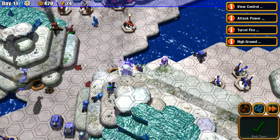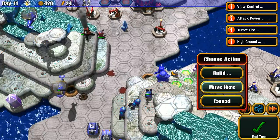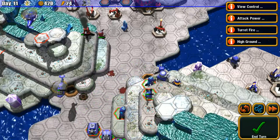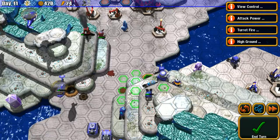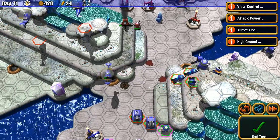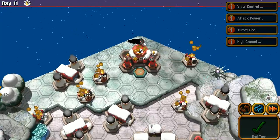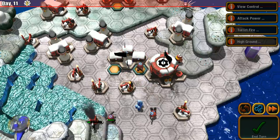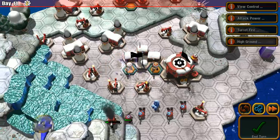Let's put a sentry gun down and move units up. End turn. I'll be curious to see what the tech center does. Oh, he's got snipers — how many snipers does he need? Holy cow, look at him go.